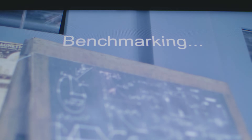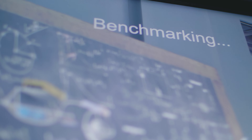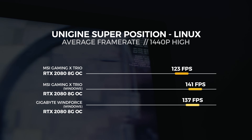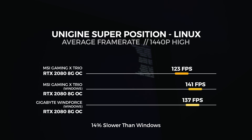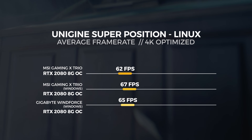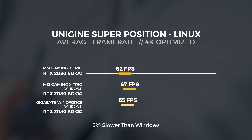Superposition in Linux uses OpenGL, not Vulkan. The Unigine engine actually supports Vulkan, but it hasn't been rolled into Superposition for benchmarking yet, so we have to live with OpenGL for now. For the 1440p custom test, we saw the MSI RTX 2080 achieve an average frame rate of 123 frames per second — around 14% slower than Windows, which doesn't surprise me because it is OpenGL after all. For the 4K optimized test, we saw the MSI RTX 2080 achieve an average frame rate of 62 frames per second — around 8% slower than Windows.